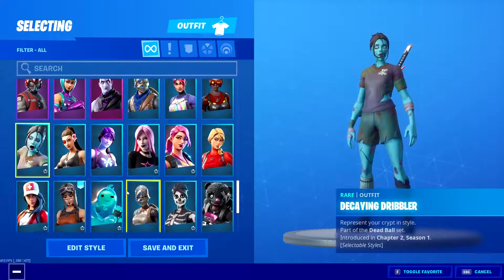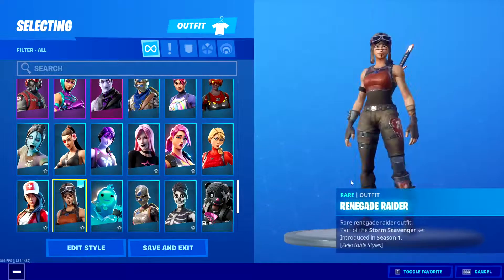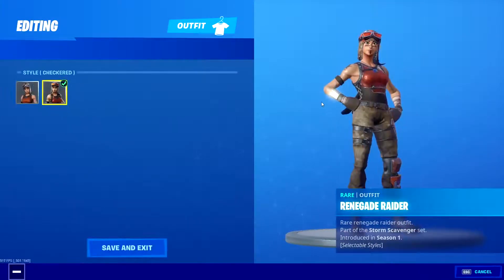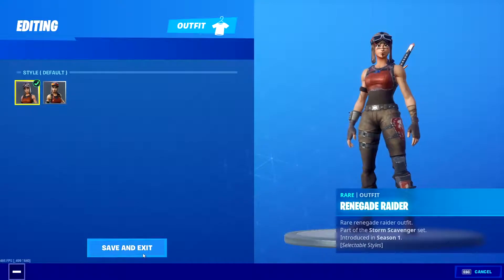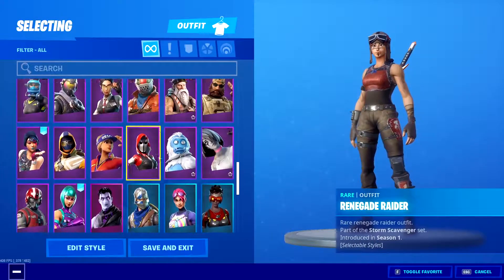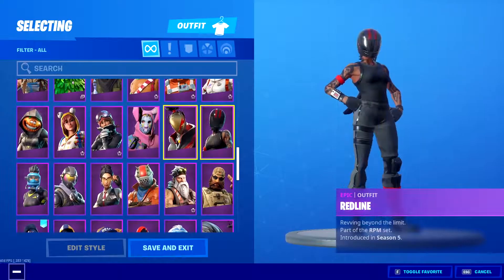Blue Squire, Bright Bomber, Cypher BK — that's pretty cool. Laguna, Journey, Haze, Dream, Double Cross, Decaying, Dribbler, Remedy. Renegade Raider — a little Season 1 edit style, we got the checkered version and the regular version. Obviously I'm gonna keep on the regular version.